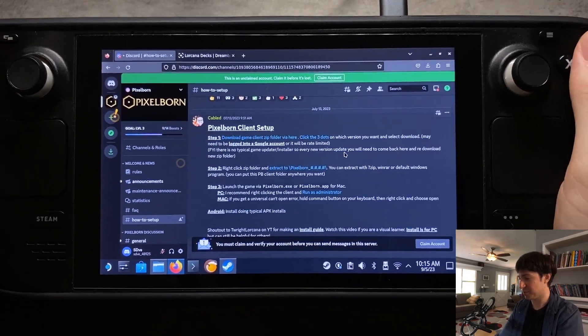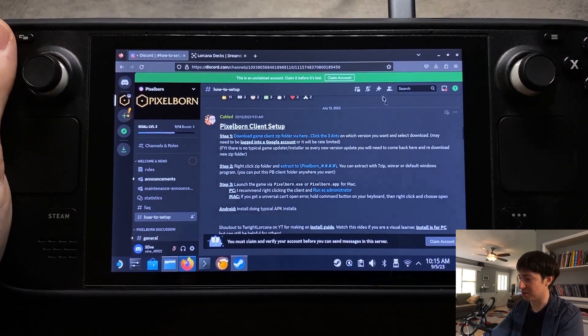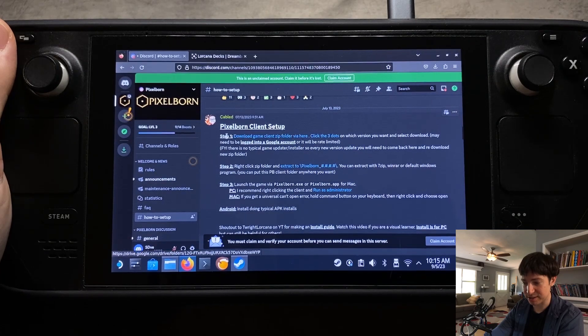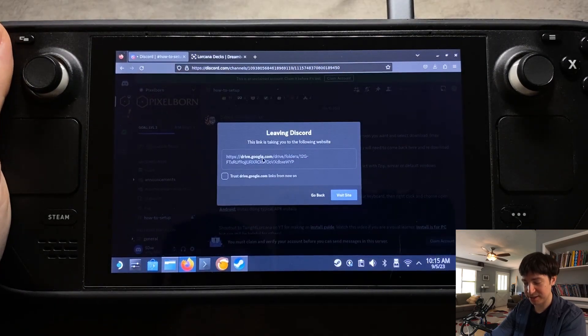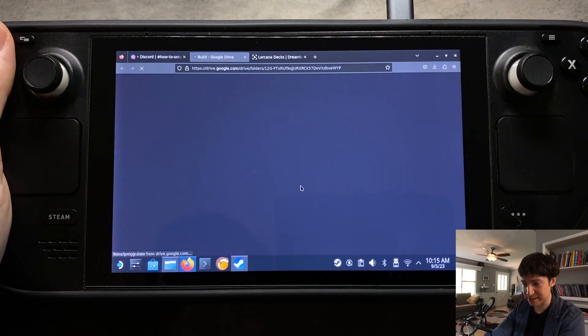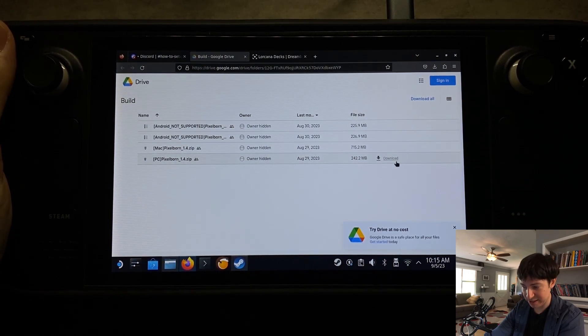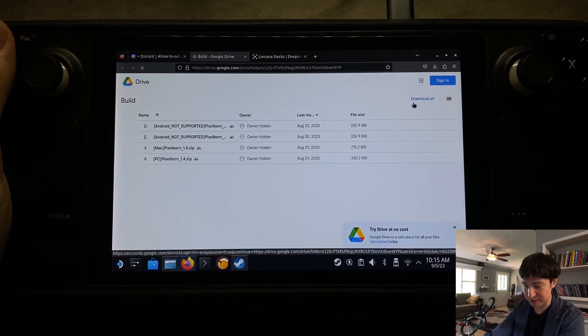The first thing we're going to want to do is come to the Discord for Pixelborn, then on the left side go to the How-To Setup, and come down to the section for Pixelborn Client Setup. Then step one — click on Download Game Client Zip. That's going to take you to the Google Drive location. Click on Visit Site, then we're going to download the PC version of Pixelborn and click Download.